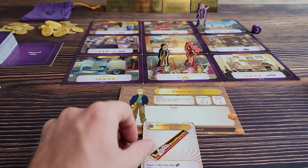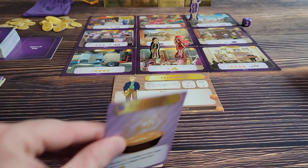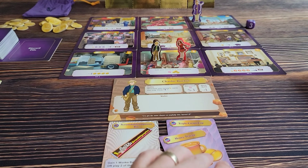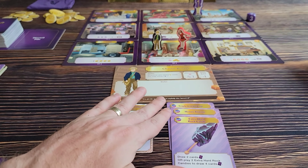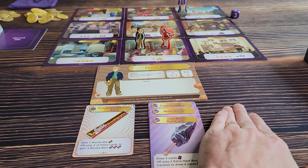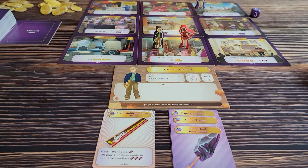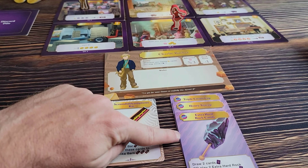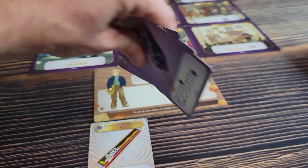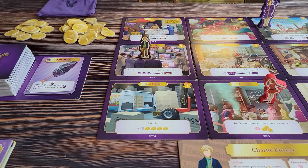When you play a card, you are going to place it down below your player board. At certain locations on the board, you are going to be able to sweep cards, dividing the different types into separate columns. For instance, if I had played all four cards, I'd have one mystery card and three sweet cards — and rowdy cards in a separate column. When I come to certain locations such as the TV shop, I could take that location's action for free, which says: sweep three sweet cards, then gain two Wonka bars. That simply means discarding them to the discard pile, and then I could gain two Wonka bars.